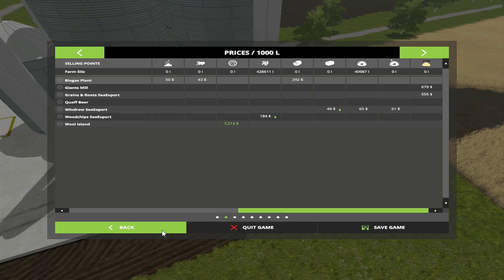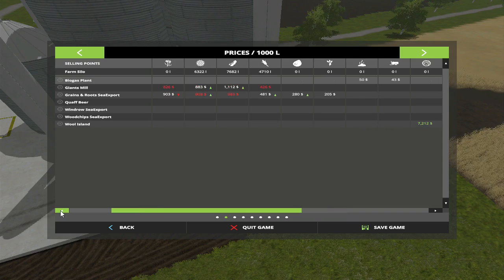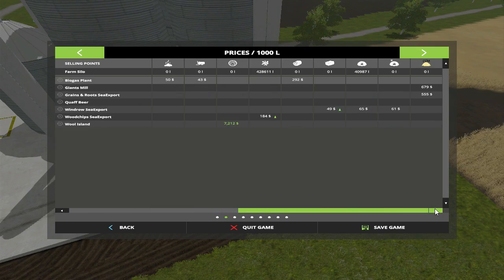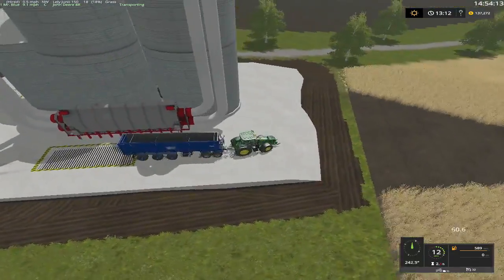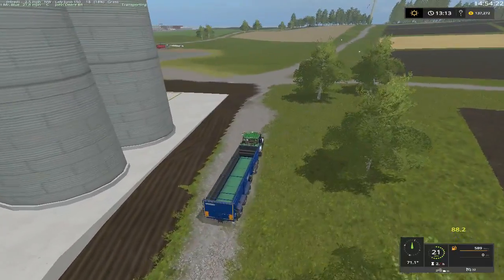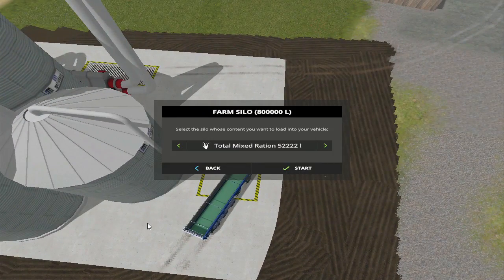What is the symbol for rations? It's not that. I wish it would roll. We don't have a symbol for rations. Oh well. It's going to be like one of those things where we have to pull around under the spout in order to see how much we got in there. But that's cool though. So the 52,000 Total Mix Rations - I didn't see how much it was in the trailer when I done it. Wood chips.